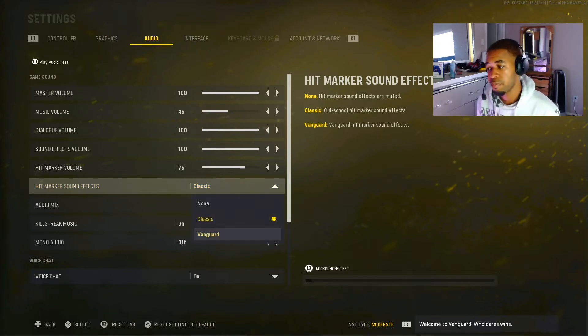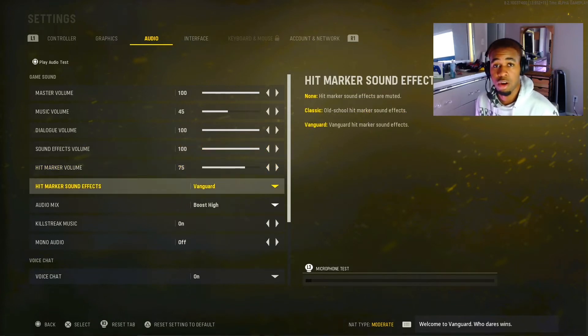First, come down to Audio, then go to Vanguard. Click on 'Classic' — these are the only two options including none, but I don't think anybody wants that. Click Classic and there you go, you have the classic hit marker sound.